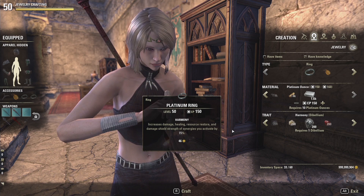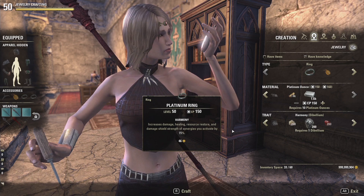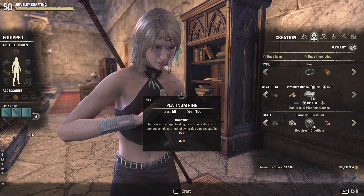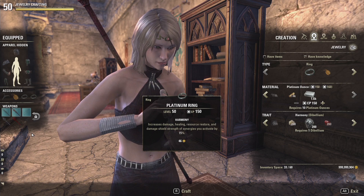Here we have Harmony, which increases your damage, healing, resource restore, and damage shield strength of synergies you activate. In order to research this, you can find rings and necklaces in the Undaunted chest that you get to open for doing your pledges. The trait item itself can be found in the Daily Dungeon looking-for-group reward mails. Keep in mind you'll most likely get the pulverized version in those reward mails, but there is a rare chance to get a full trait stone.